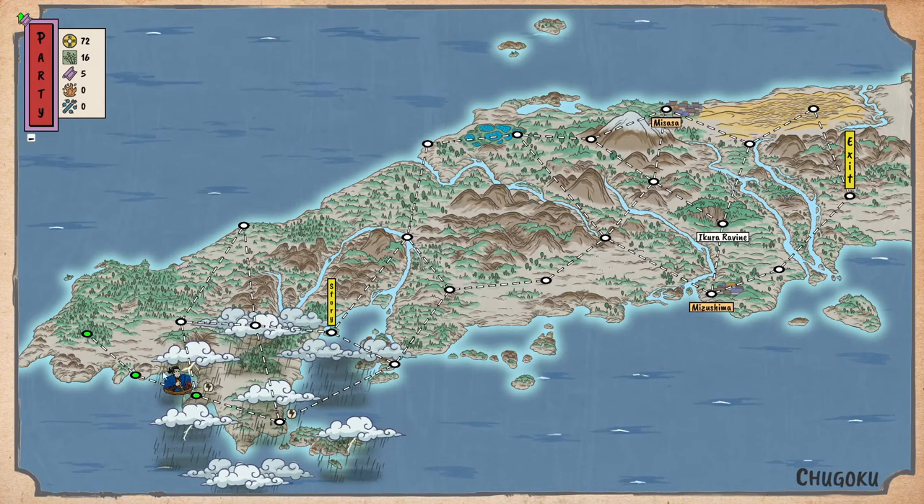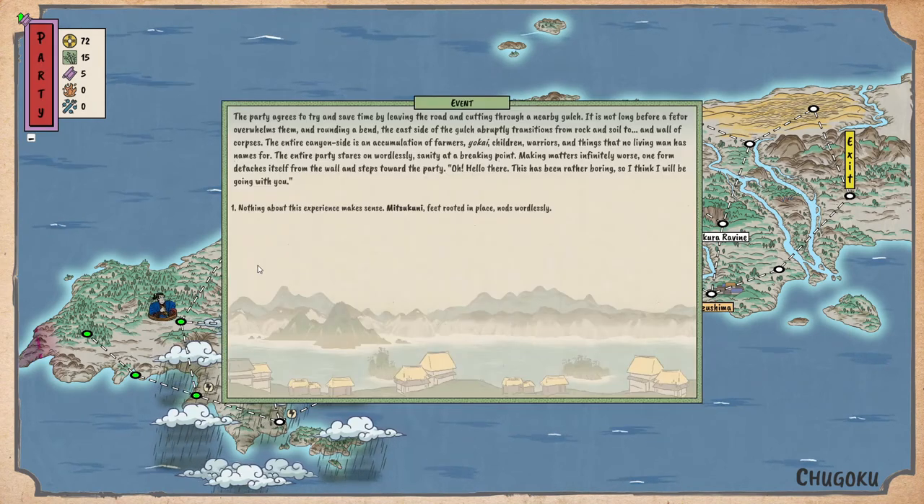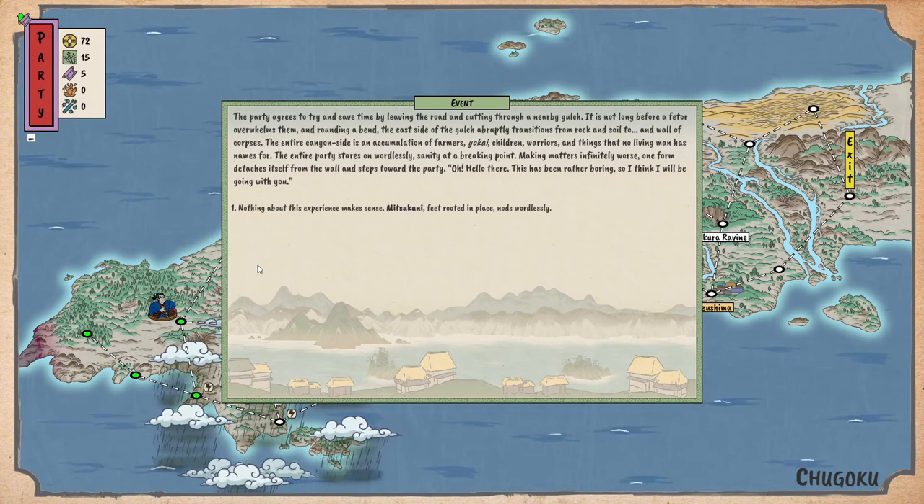Let's go out of this rain. The party agrees to save time by cutting through a nearby ravine. It is not long before a fetid smell overwhelms them. The east side of the ravine abruptly transitions from rock and soil to a wall of corpses — an accumulation of farmers, children, warriors, and things that no living man has names for. The entire party stares on wordlessly, sanity at the breaking point.